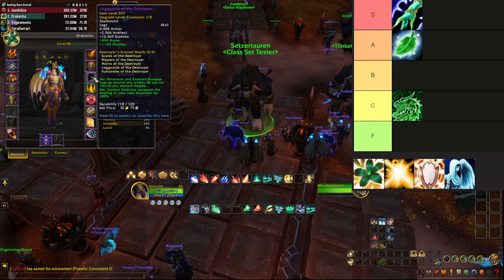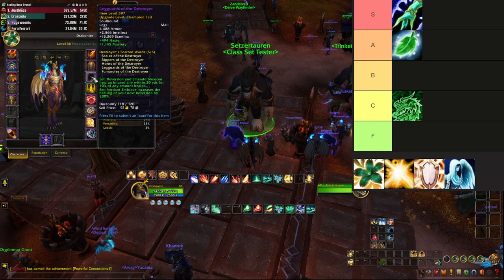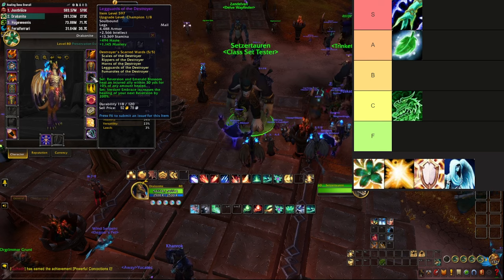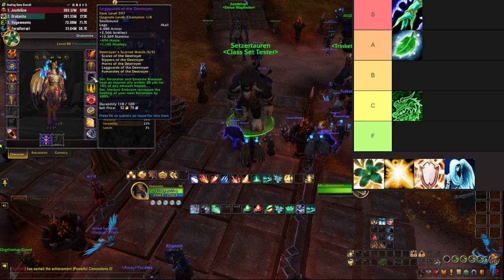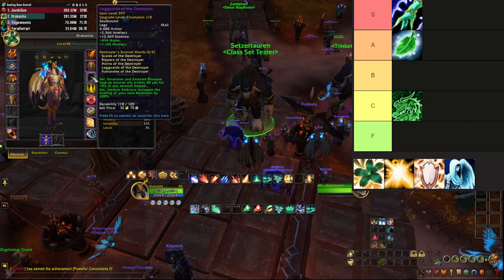Preservation Evoker: the 2-piece bonus — Reversion and Emerald Blossom heal an injured ally within 30 yards for 10% of any amount healed, and the 4-piece: Verdant Embrace increases the healing of your next Reversion by 200%. The Emerald Blossom buff is probably going to be good in Raid if you're running that build, but in Mythic Plus the 2-piece bonus is basically negligible.